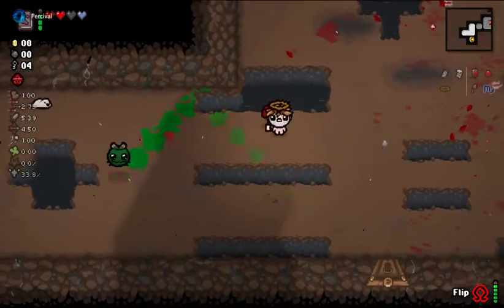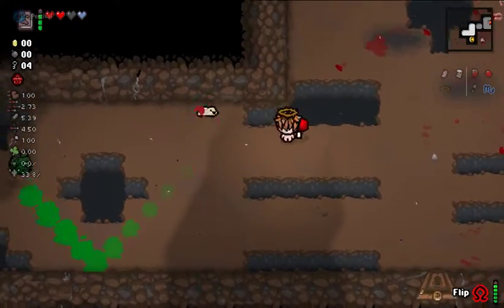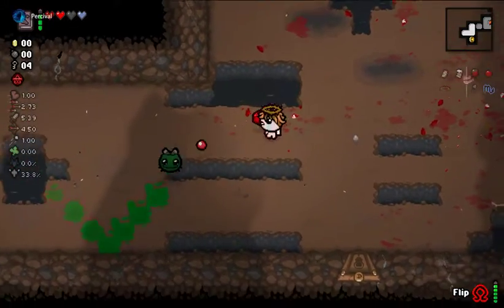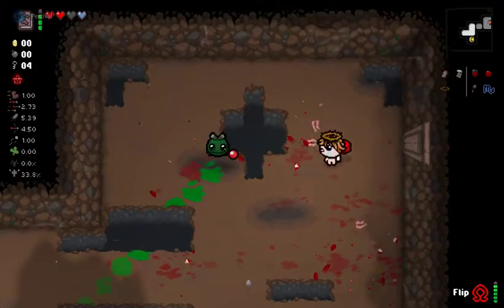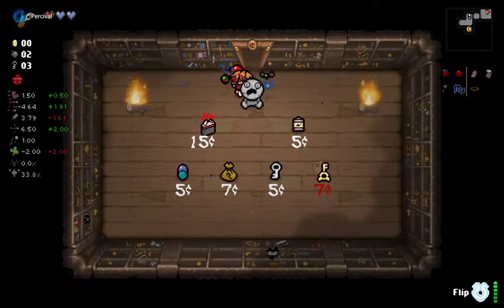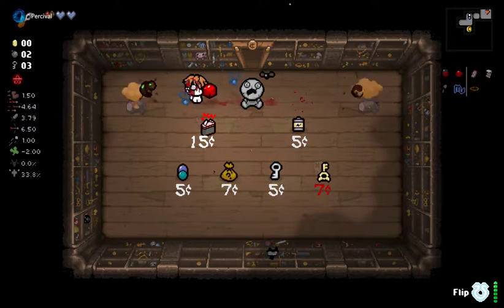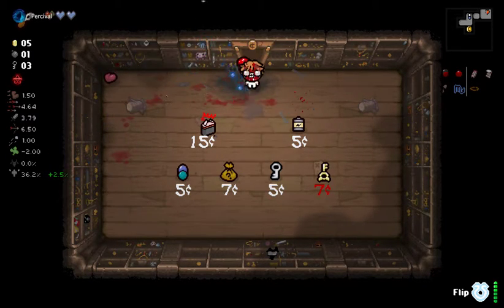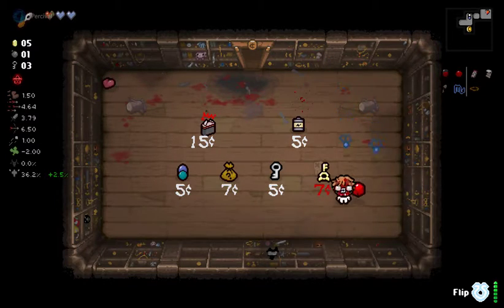I'm just going to try to take these bomb flies slowly one at a time. We can check our shop - there's no harm in it. If it's a greed fight, all the more better for us. That's Mom's Key or the Map.